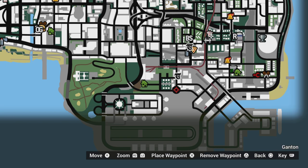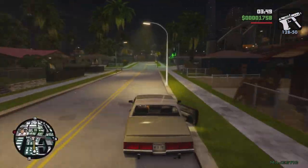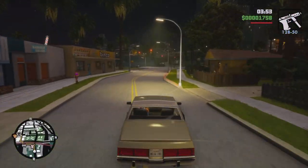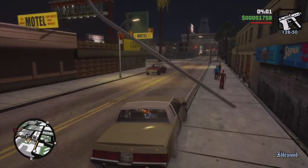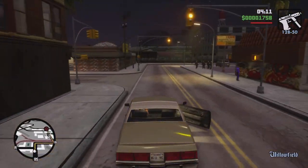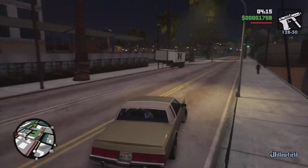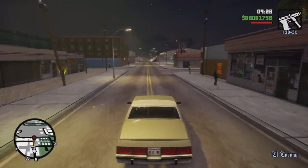We're gonna head from the hood all the way to the airport, use a car, jump up, get over, and then pick up our M4. So from Grove Street we're gonna head all the way to the airport, a little bit through Baller hood, and just smash through to make our way over to the airport.